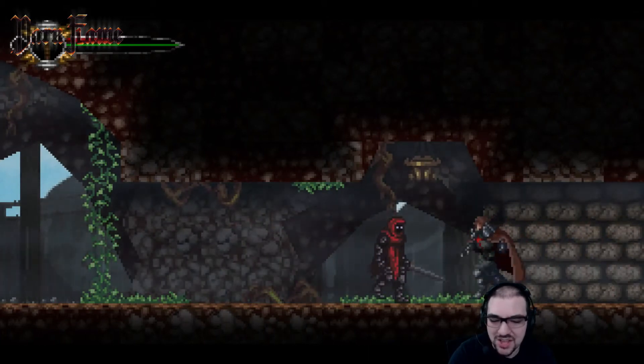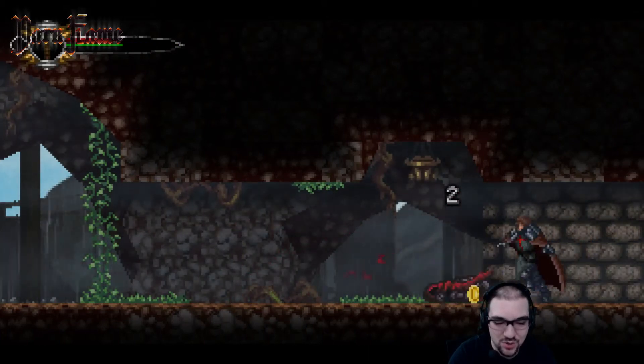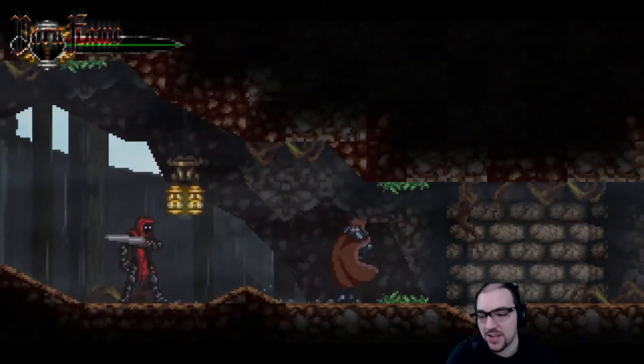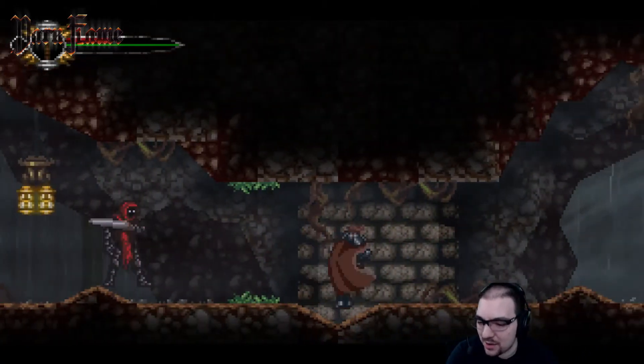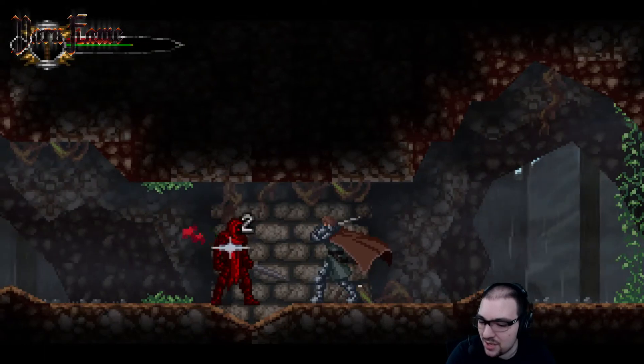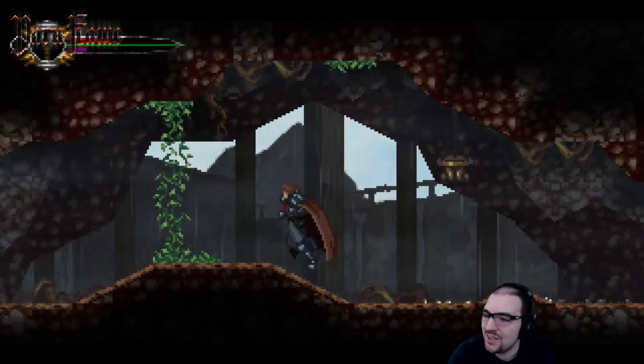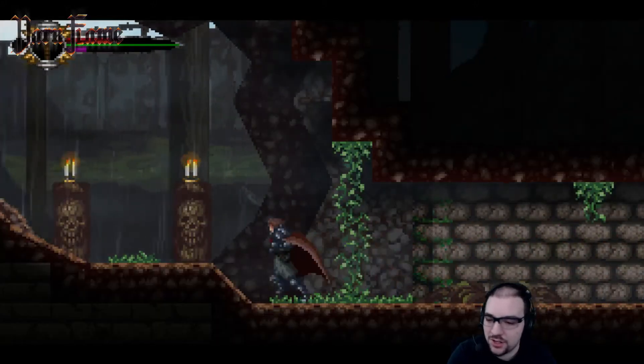Last time I would take damage if this guy's sword touched me while it was at that resting position, which made him super hard to hit. So I'm glad to see that feedback was taken from last time. That was a huge problem — it made it so hard to approach and attack these guys. That's a huge improvement.